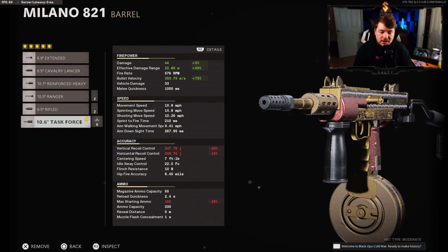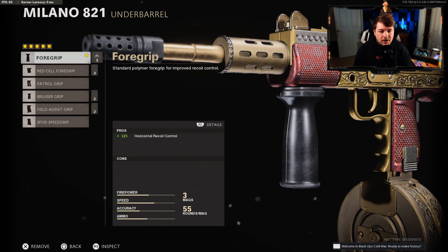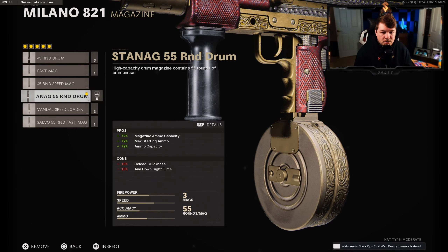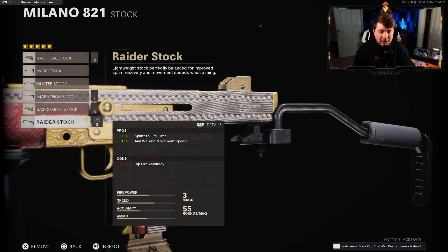Also necessary is the foregrip for the underbarrel, because of the task force barrel giving us 12 to our horizontal recoil control. Getting down to the magazine, we have the 55-round drum, getting the most bullets as possible without sacrificing too much aim-down-sight speed. Finishing the build off with the raider stock for 30 sprint-to-fire speed and 10 to our aim-walking movement speed.